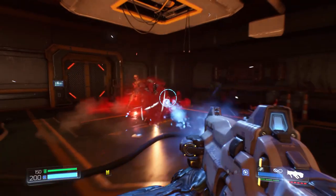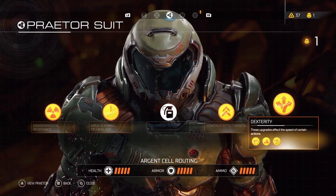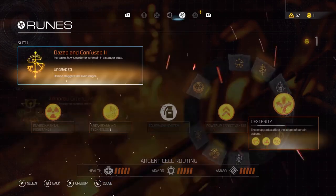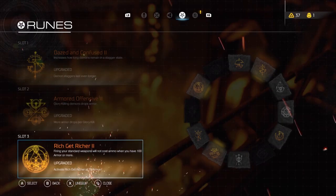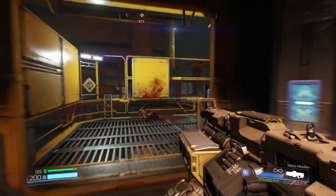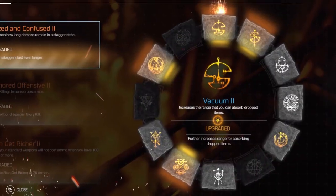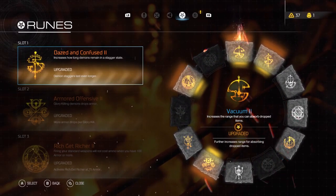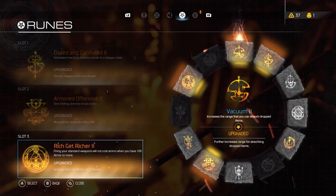There's all sorts of upgrades, gadgets, and gizmos — ways to make your guns more effective, your Praetor suit more useful and survivable — but what we want to feast our eyes on here are the runes. These runes exist to spice things up in the Slayer's arsenal. You find these runes in specific locations scattered throughout the levels in the campaign. Of all the different varieties of runes you can get, you can only have up to three to fill in the slots that you have. But honestly, that's all you're really going to need.